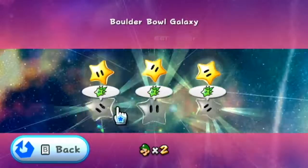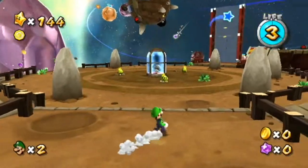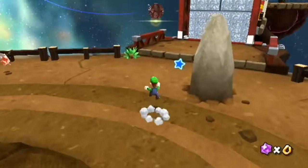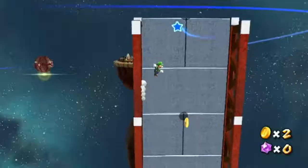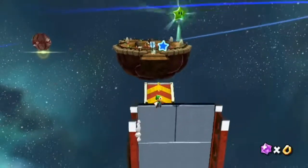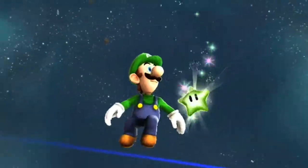Now to the Boulder Ball Galaxy. Star number one: do not collect the rock mushroom, do not pass go, do not collect $200 — just head right for the bridge. Once you get there you're going to want to wall jump. It'll take a while, but you will eventually get to the top and then work your way to the middle. Be very careful, backflip and get the star.